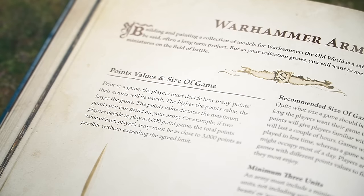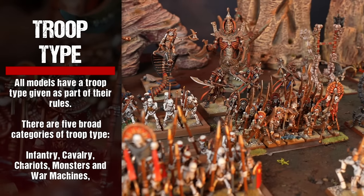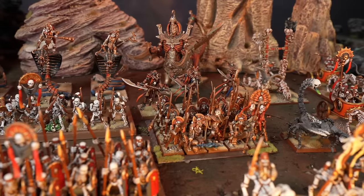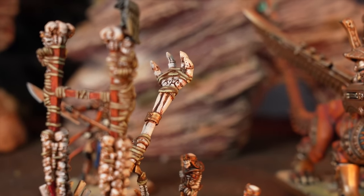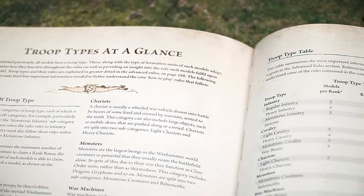All models have a troop type given as part of their rules, and there are five broad categories: Infantry, Cavalry, Chariots, Monsters and War Machines. Troop types and their rules are explained in brief on page 104 and in greater detail in the advanced rules.